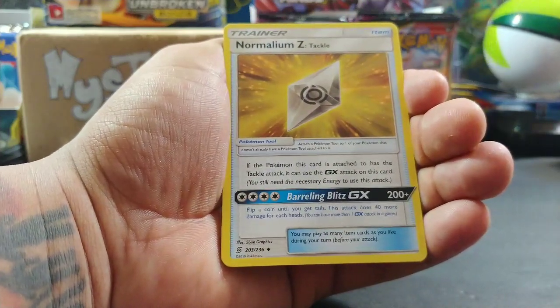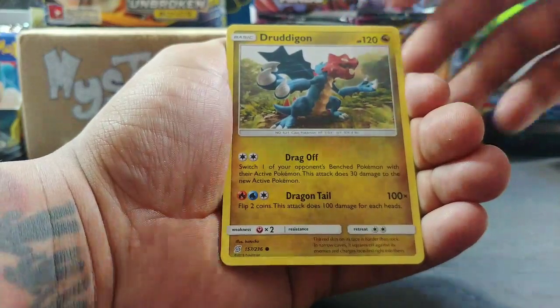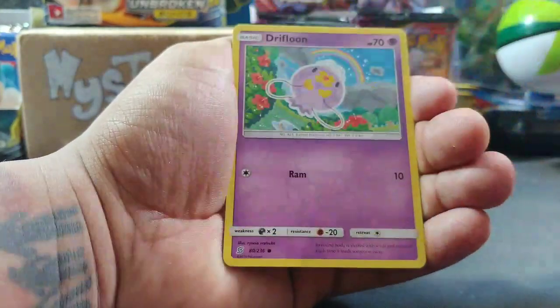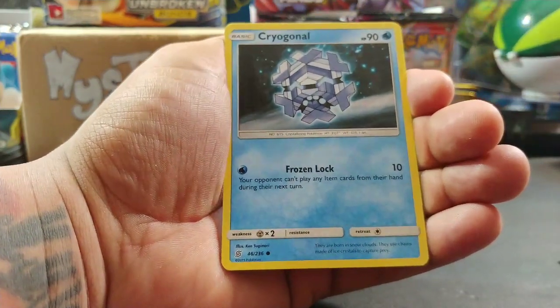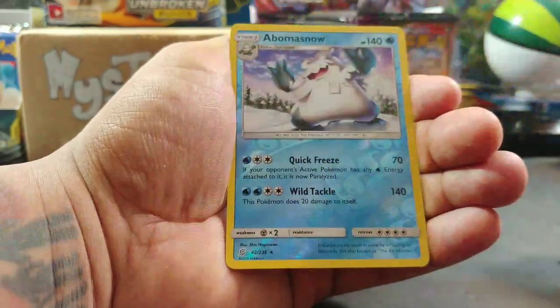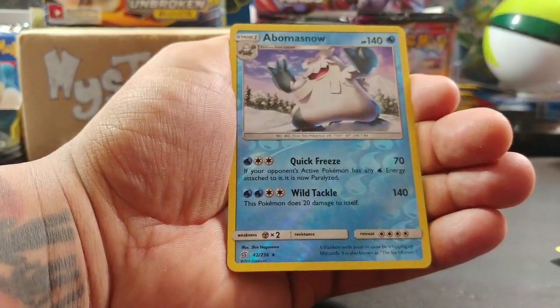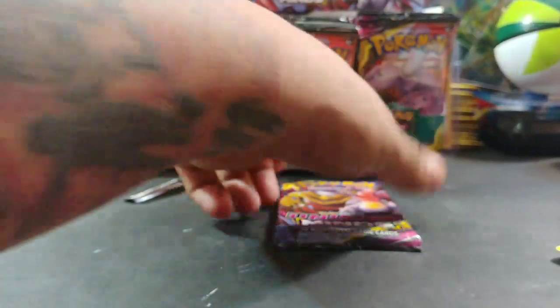Oh look at that - dragonair, shroomish, drifloon, dugtrio - oh, very nice card! Abomasnow and non-holo rare for the last card of pack three.